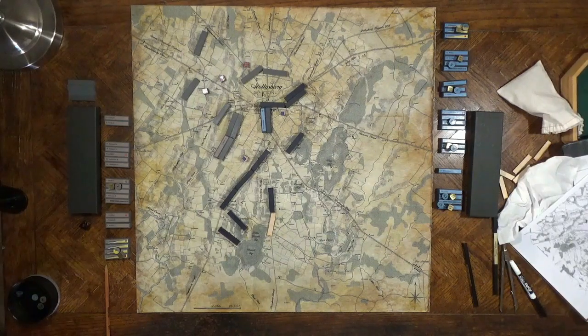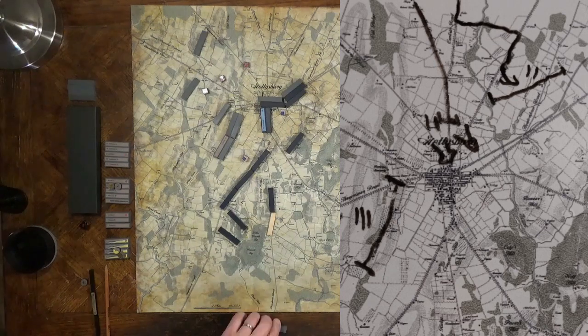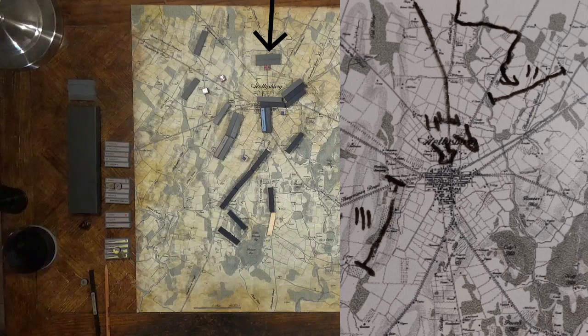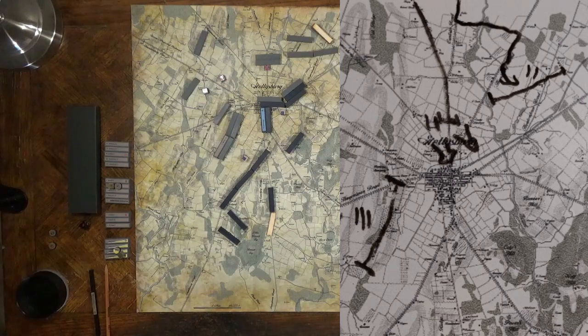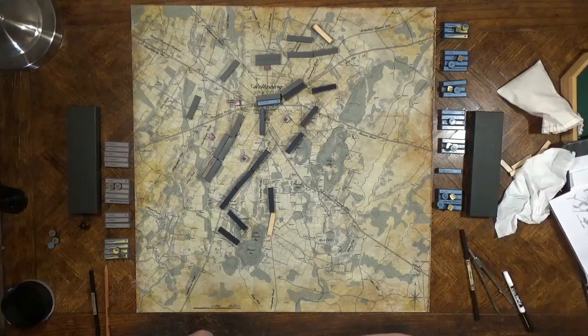Turn five, early afternoon — the orders have been written. First is Ewell's Second Corps — they're ordered to attack. Ewell moves behind the lines to set up his reserve; he need only be within command range of the units he wants to support. Early comes up in column and deploys in reserve, and he has some light troops formed into detachments to extend his left flank. Next is A.P. Hill — he's been given orders to extend his line south. Now Reynolds is drawn. Since he was drawn after Ewell, he has an opportunity to respond and react to Ewell's assault. By being drawn last, what this actually simulates in a simultaneous movement system is that before Ewell actually got where he is right now, Reynolds was able to react and prepare to receive him — seeing the attack coming, he is able to shift his troops around to receive the brunt of the attack.